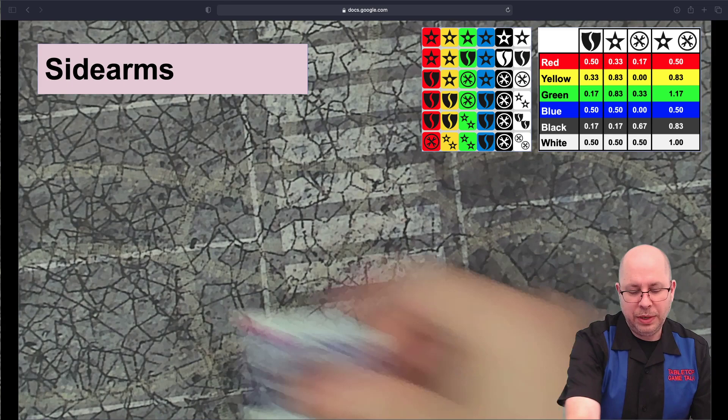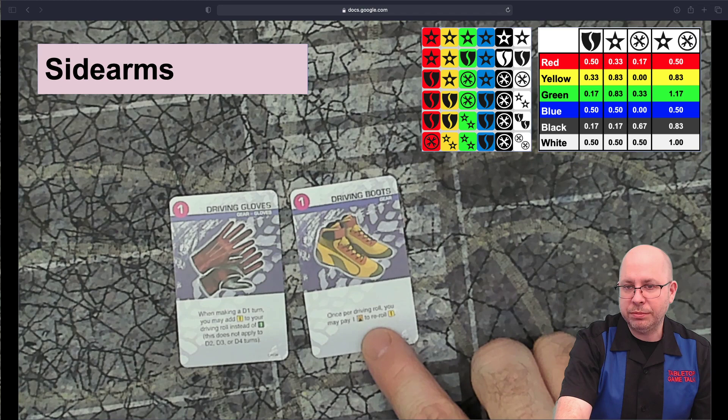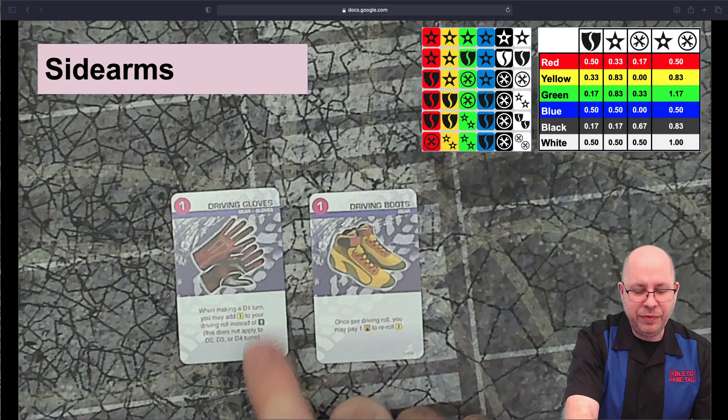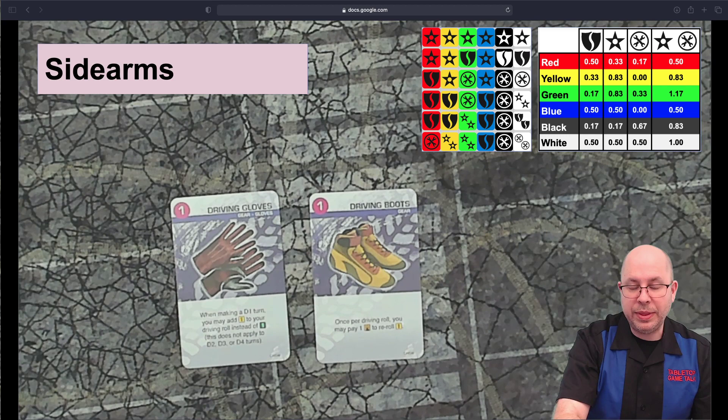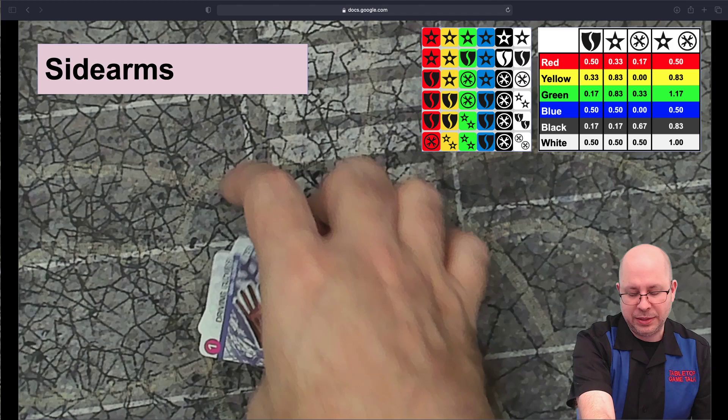The gimbal and sight both apply to sidearms and the hand cannon specifically, but even if you didn't use Whiplash or Hyperion, any other driver and sidearm combo would still benefit from these gear cards. For driving gear: driving boots let you pay one ace token to re-roll a yellow die once per driving roll. Driving gloves let you use a yellow die instead of a green die when making a D1 turn — no risk to your tires on slight turns. Both are only one point each, which is amazing.